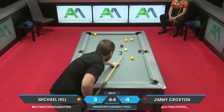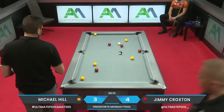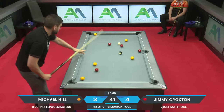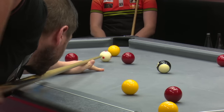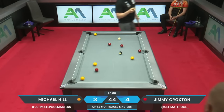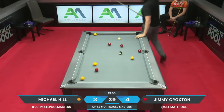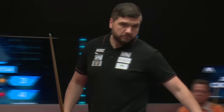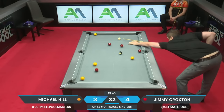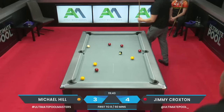Welcome back to the Masters on Free Sports. Michael Hill backing amongst the balls off his own break — he's now four-three down. That scoreboard has changed since you last saw us — Jimmy Croxton with a fabulous break and dish. Mick Hill here, three balls off the break, he's gone yellows. Nice to tie things back up — race to eight remember in our opening couple of rounds.